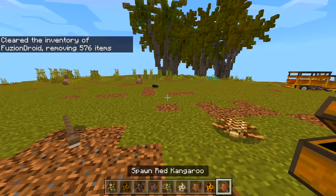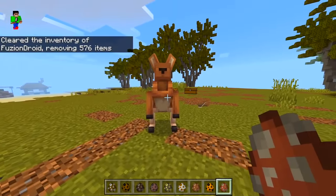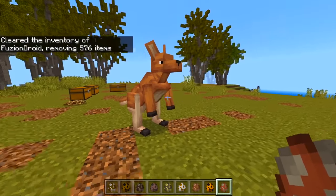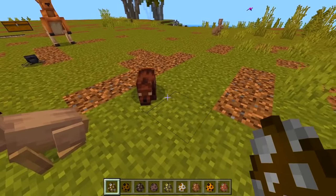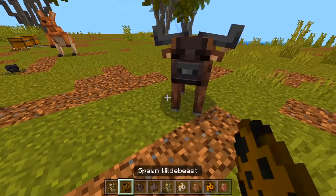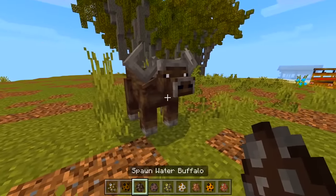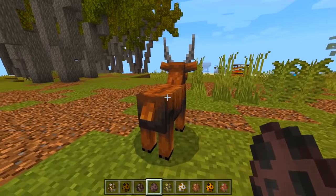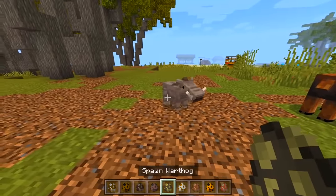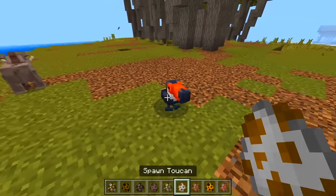Wait, is that a red kangaroo? It's an Australian animal and I'm from Australia! Can we ride it? That would be pretty cool. A wolverine — not what I was expecting. Wild beast, water buffalo — nice. A water buck. These are more American animals because we definitely don't have any of these in Australia.